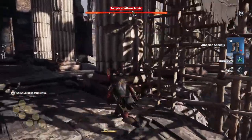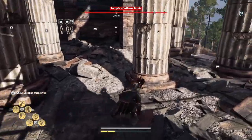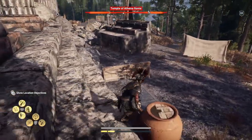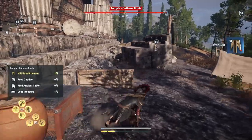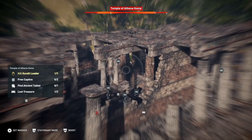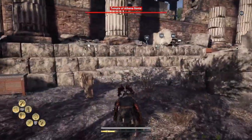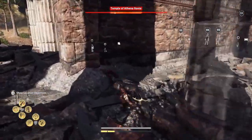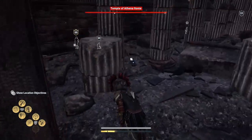In we go. I thought I'd highlighted everything but I haven't highlighted where the tablet is. So I'll do that in a minute. I'm going to come down here and get this treasure, then send up Icarus again to find that tablet — it's in the ruins here somewhere. There it is. So we've got one of the treasures and we've killed the bandit leader. Now we're going to go and get the tablet.